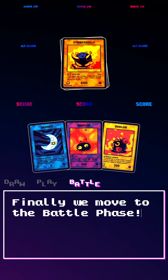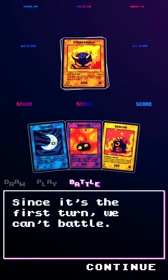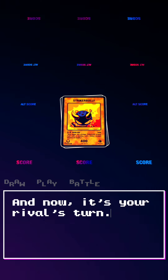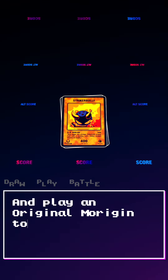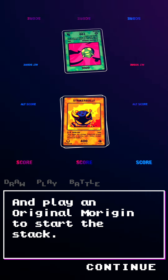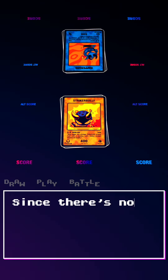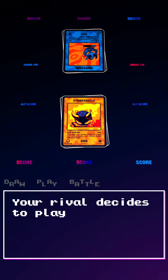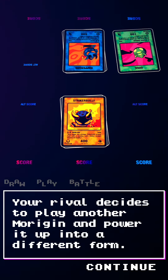Finally, we move to the battle phase. Since it's the first turn, you can't battle, so your turn ends. Now it's your rival's turn. They draw up to 5 cards and play an original Morrigin to start the stack, then instantly power it up. Since there is no limit to the number of cards you can play per turn, your rival decides to play another Morrigin and power it up into a different form.